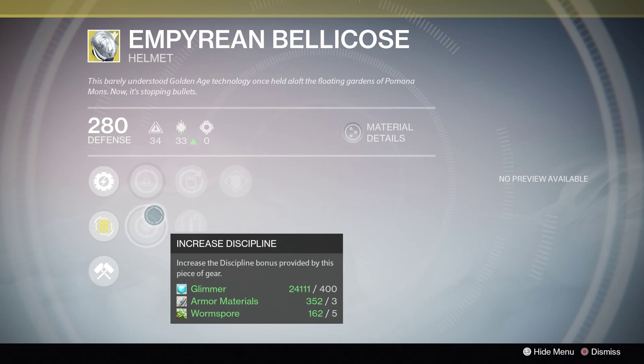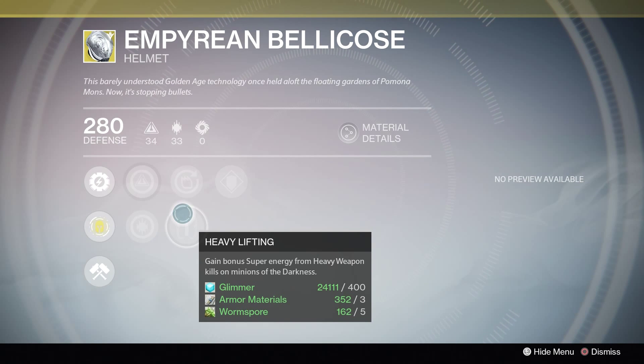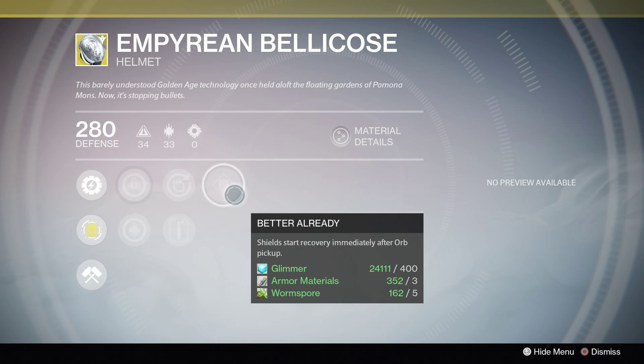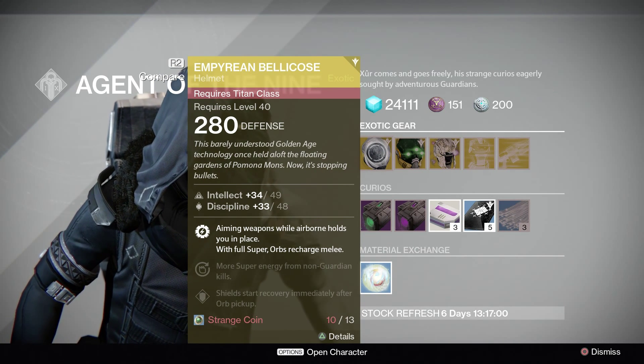You've got the Increased Intellect and Discipline roll — that's more of a preference. You've got Inverse Shadow, which is actually not too bad, gaining more super energy from killing minions of the Darkness. Double that up with Bad Juju and you'll get some very quick supers. You also gain bonus super energy from heavy weapon kills on minions of the Darkness. And then we've got Better Already — shield starts recovery immediately after an orb pickup. Not a bad helmet, just not really great. It's a kind of take-it-or-leave-it.